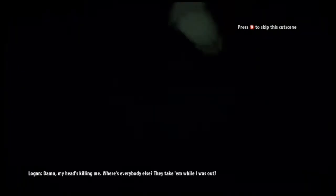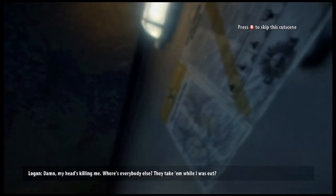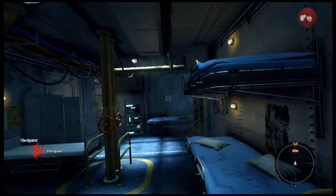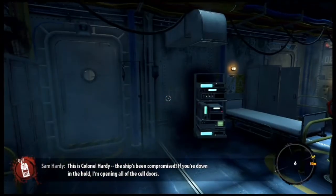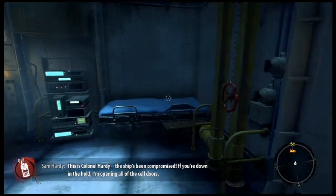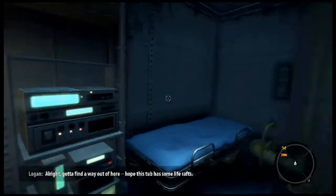Still woozy from the drugs, the survivors wonder where everyone else has been taken. Colonel Hardy's voice comes over the intercom: the ship has been compromised, and he's opening all the cell doors for anyone still alive down in the hull. A survivor resolves to find a way out and hopes the ship has some life rafts.